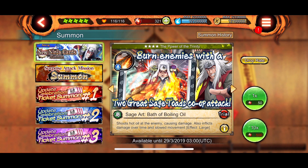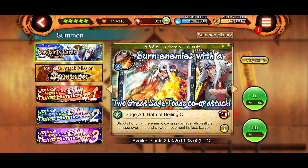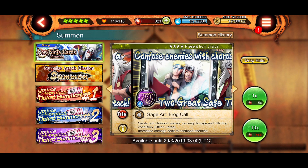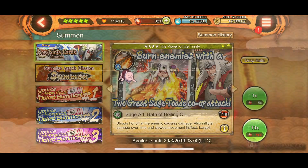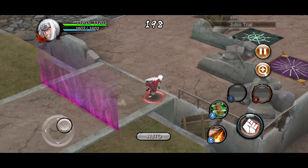The next move is the sage art — burn enemies with the two great sage toads' co-op attack, Sage Art: Bath of Boiling Oil. It inflicts damage over time and slows movement, which is pretty nice. It also hits over walls. Jiraiya's kit is pretty good overall — he deserved an upgrade and I was so happy to see him here.